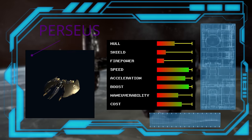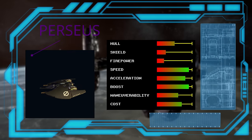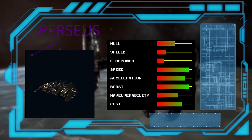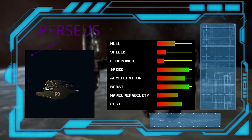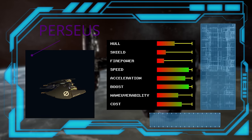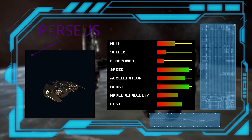Onto the Paranid — their entry-level fighter is the Perseus and it is a very good ship. Very speedy, it fulfills the fast response interceptor role very well. It is a bit fragile and doesn't hit very hard with only two guns, but it is cheap enough that swarm tactics are a viable option.